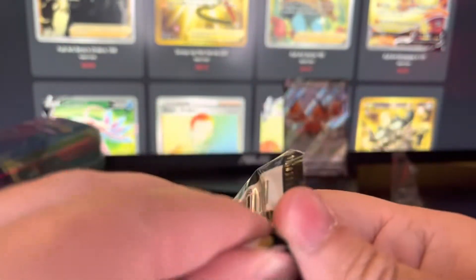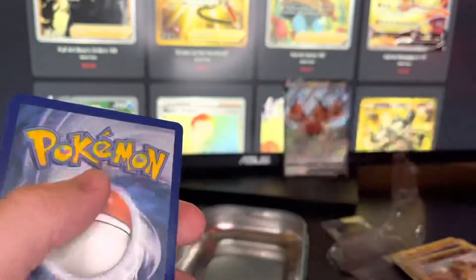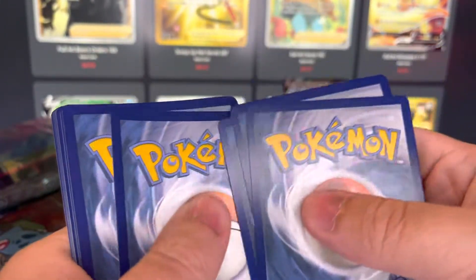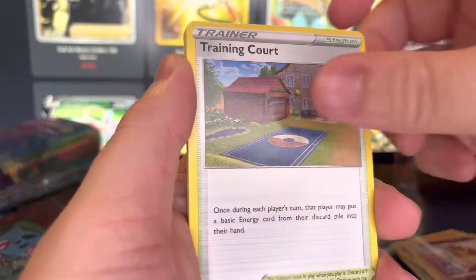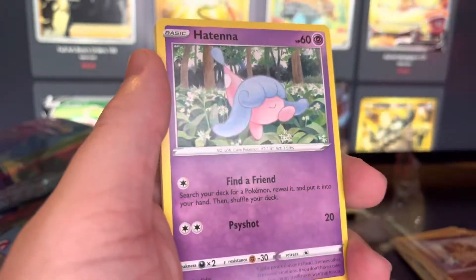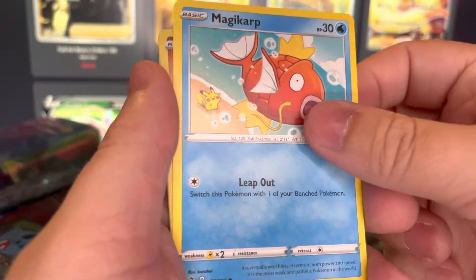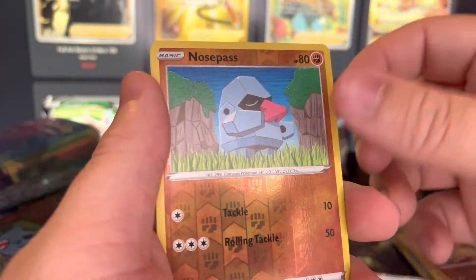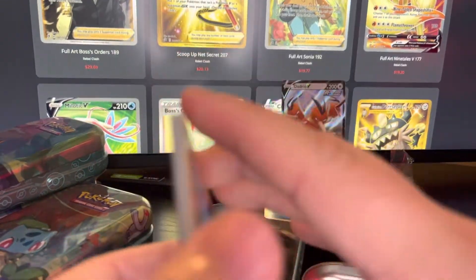Opening up this last pack here. Thank you guys for watching this video — if you like the video, like the video, leave me a sub, it would mean a lot, and leave me a comment. Let me know what y'all think about these 2019 Pokemon tins. We got Training Court, Tool Scrapper, Metapod — that's a cool Metapod — Applin, Hattrem, Stunky, Meditite, Magikarp with that Pikachu behind him again, we got Nosepass here, and a Cramorant non-holo to end it off. Thank you guys for watching — I'll see y'all in the next one, bye.